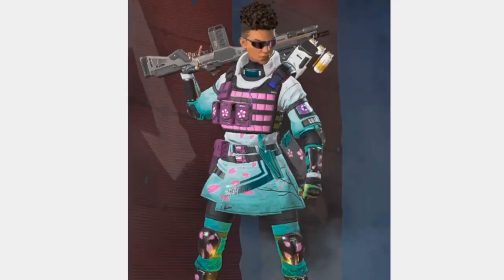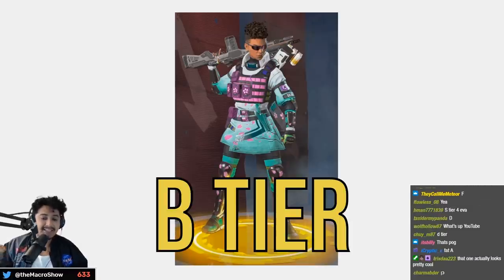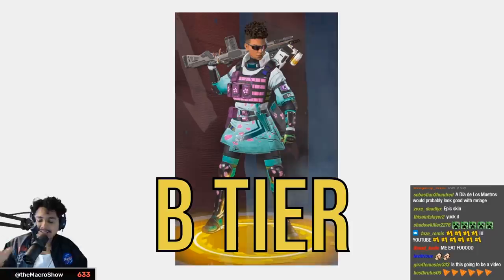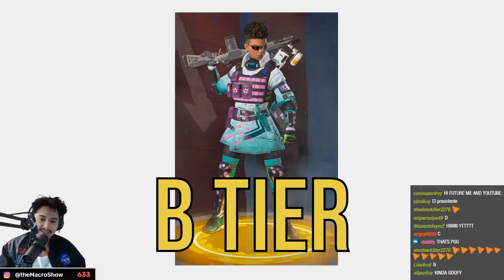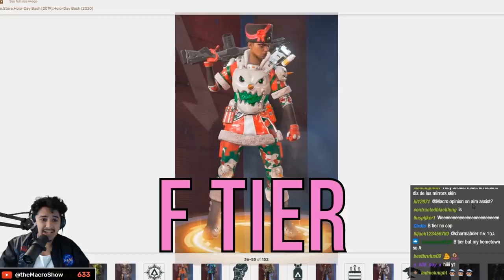The Arizona Iced Tea reskin — the original was D tier for me, but this one bumps it up to B tier because it's just funny. It literally looks like you're an Arizona Iced Tea sprite. B tier — actually, you know what, T tier. You guys get it.